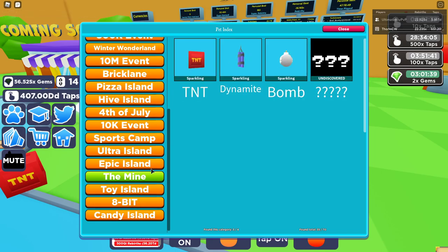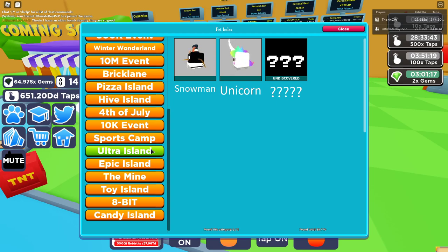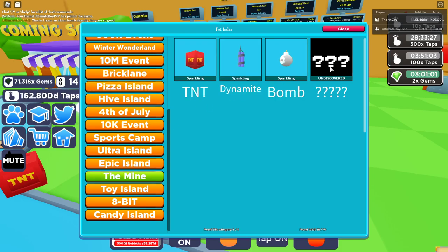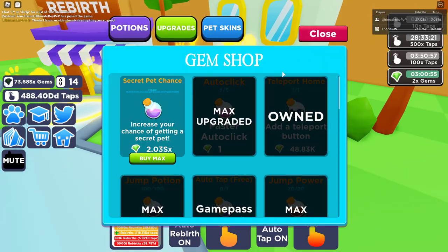This is the actual pet index, so you can see what pets you can get. On the mine there's a new undiscovered pet, so there is a secret pet on there. Epic island has three pets and I haven't actually found the pets there yet - I've missed that island for some reason. Water island I'm still missing one. There are a couple of islands where I've apparently missed pets, and there is another pet on the mine.